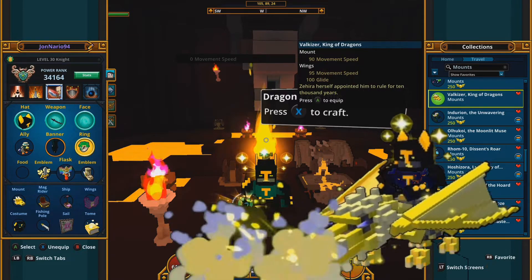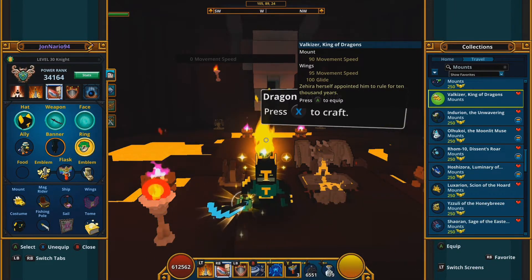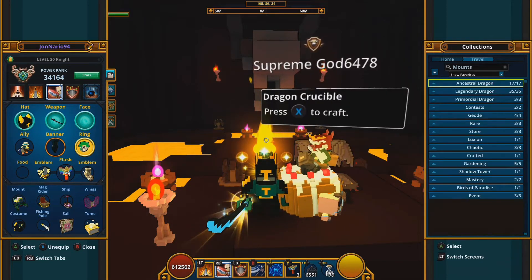Next is Volkaiser, the mastery dragon. You get it for reaching Trove mastery 300. It doesn't grant any stats or mastery — it's just a regular dragon you'll eventually unlock as you progress.